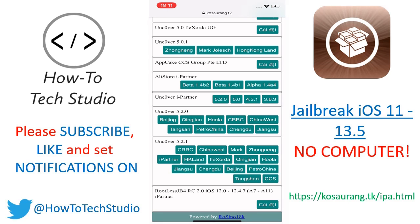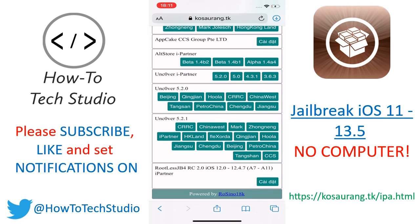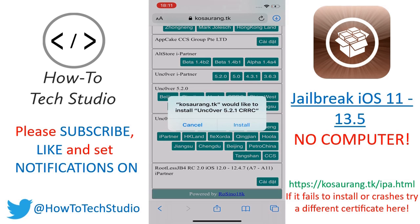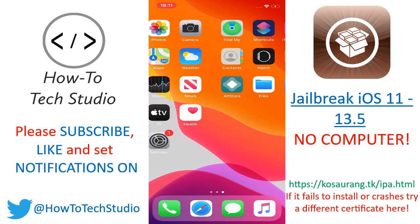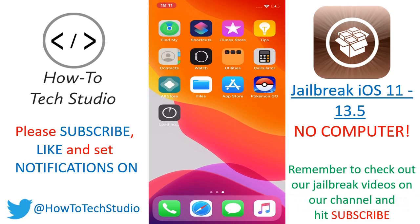Go down to where you see Unc0ver 5.2.1, or if there's a new version, then that will be updated as well. There are a lot of certificates here. I'm going to choose the first one — these sometimes work and some of them don't, so it might be a bit of trial and error. I'm going to do this CRRC one. Click on that, then click install. Now you can go back to your home screen and then you can watch it install onto your device. It all depends on the speed of your internet, so just wait for that and you are good to go.